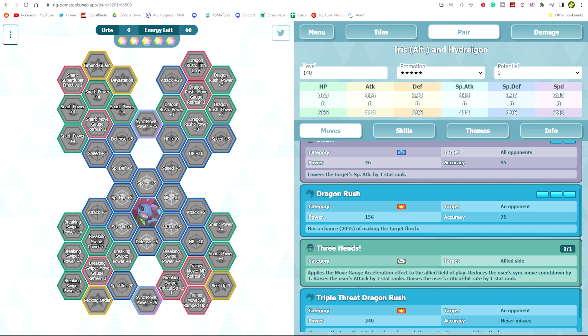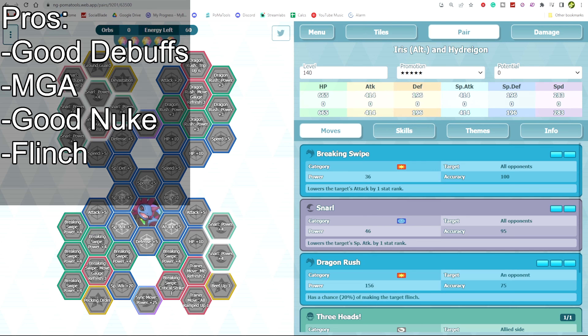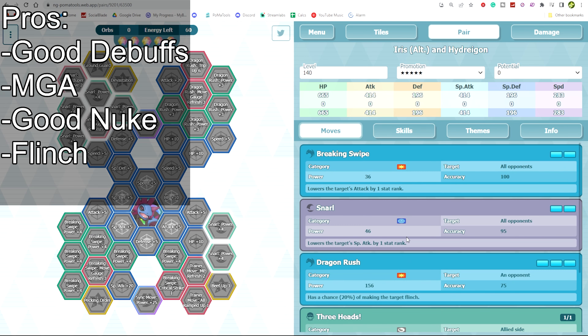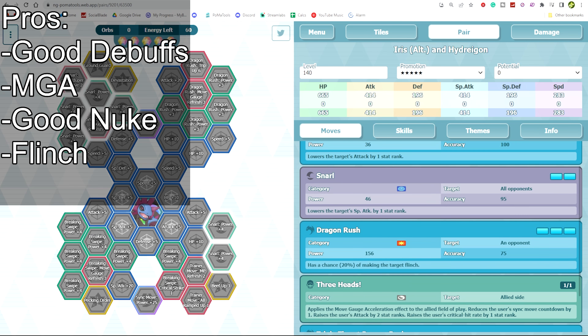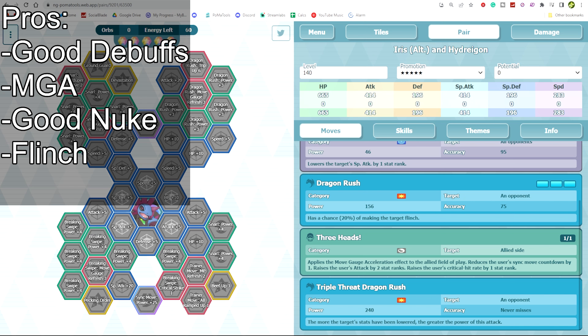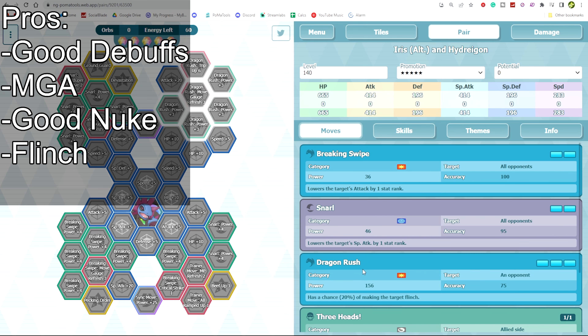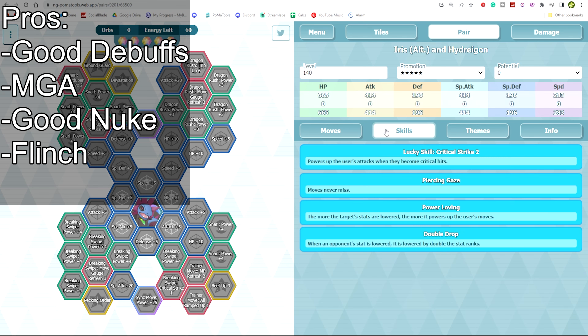Moving on to Alt Iris & Hydreigon. Starting with pros: she has good deep debuffs with a double drop on either Snarl or Breaking Swipes — that's minus two of one or the other every single turn, which is nice. She has Move Gauge Acceleration on her trainer move, sync move countdown, and a really good nuke at three out of five with Devastation and Pecking Order. There's also a flinch chance on Dragon Rush. She has Piercing Gaze, so the relatively low accuracy of Dragon Rush won't matter.